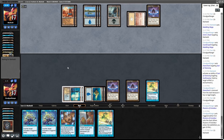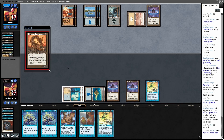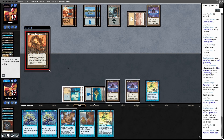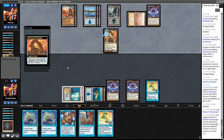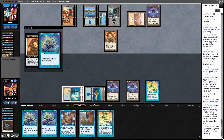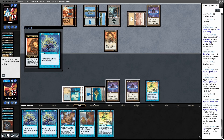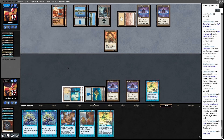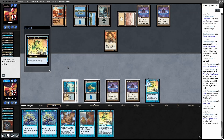He could just Stifle the leaves-play trigger when I try to Donate it to him. He's got a Dreadnought. Okay. He's got his own Stifle, okay. All right. A Lotus Petal of his own. All right, so now I've got to decide whether I can Stifle this cumulative upkeep trigger, so that way I wouldn't have to use a Lotus Petal to Donate Illusions.